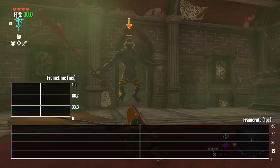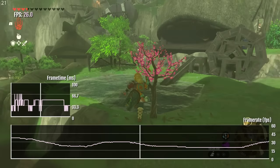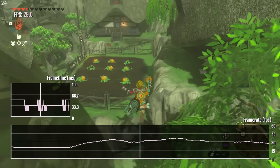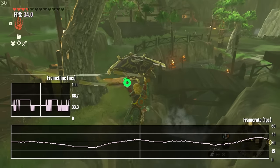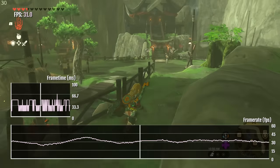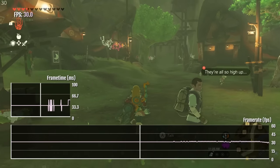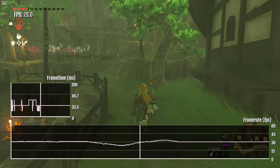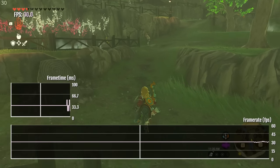However, as you continue through the game and explore different parts of the world, the frame rate takes a tumble a lot more frequently than when running around in Hyrule. You'll notice more instances where slowdown occurs more frequently. Two great examples of locations are Goron City and Kakariko Village — both somewhat accessible early in the game.